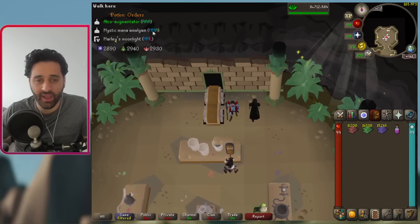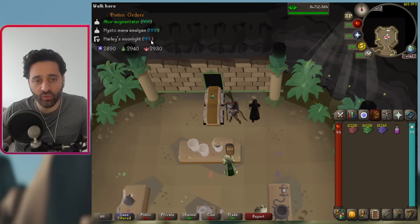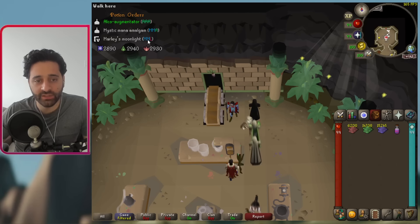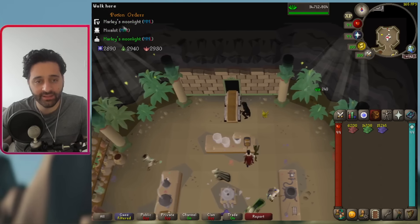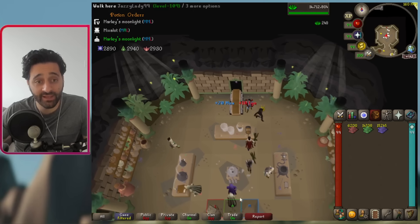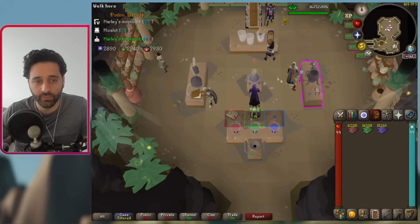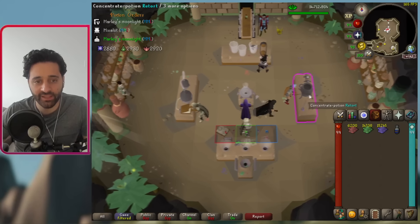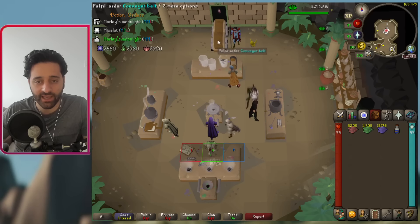The reason why we're doing MML over MMA is because in the rewards we need more Lye than we need Aga. In order of what we need: Lye the most, Mox the second most, and Aga the least. So we'll go make a Mix-a-Lot potion — very simple, and the plugin is going to highlight the table. This method is one potion at a time, 90% of the time, hand it in.